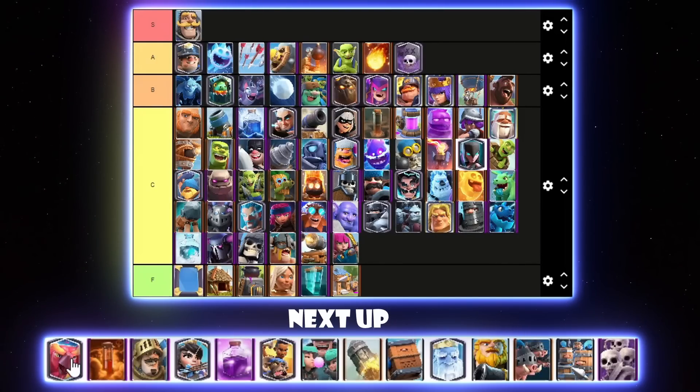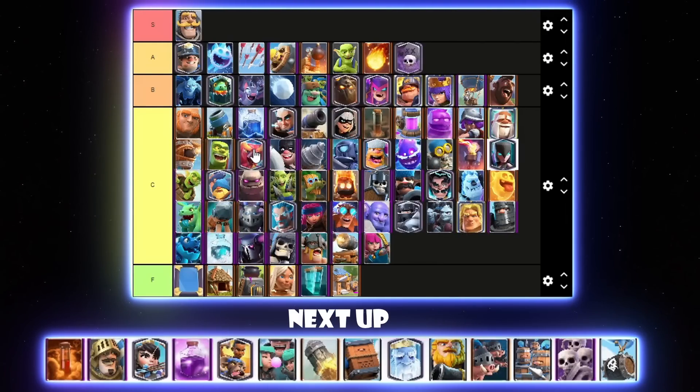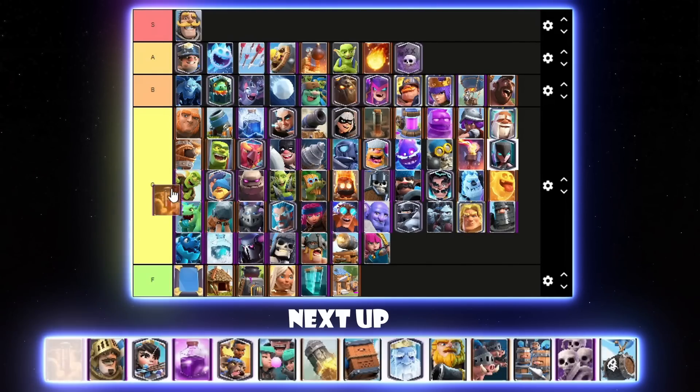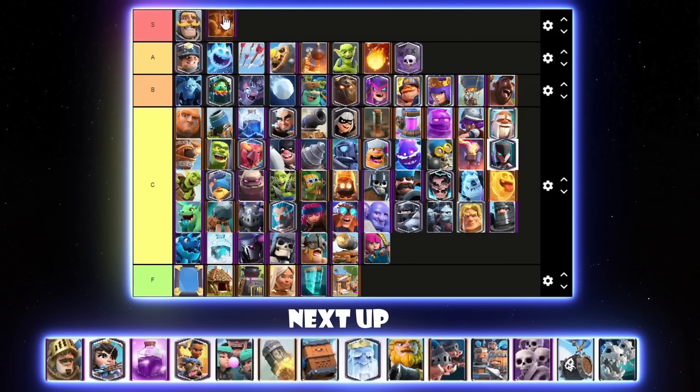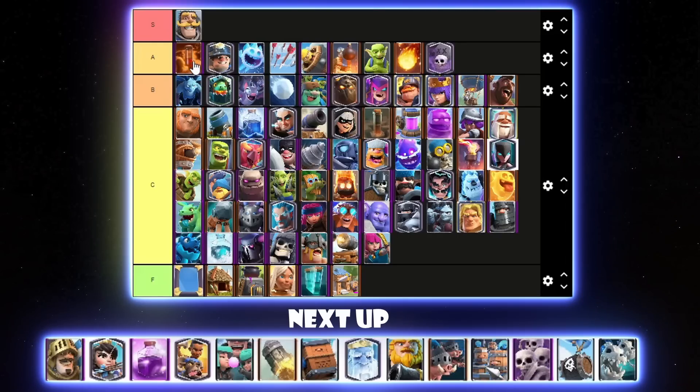Phoenix was quite good for a long time but it kept getting little nerfs here and there, so it toned down. It was mainly used in E-Giant and sometimes Lava Hound, but now E-Giant isn't meta and Lava Hound doesn't really use it much anymore. Phoenix can chill below Goblin Cage in C tier. Poison — I would say Poison is the best big spell right now. It could even go S tier — it's very good in Graveyard, very good in Miner Poison which is by far the best deck. I'll go for it at the very top of A tier.